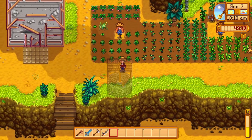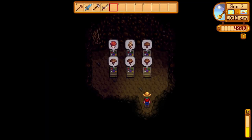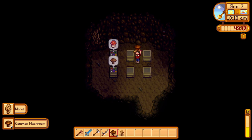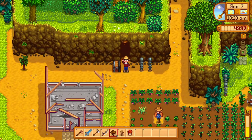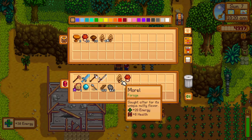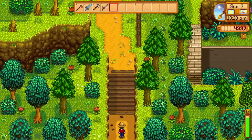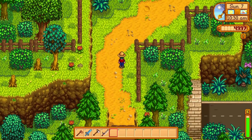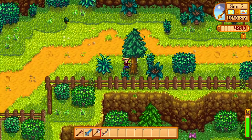Away we go. Let's stop in at the mushroom cave — thanks to Demetrius we have some lovely mushrooms. We'll eat some of those to restore a bit of energy — very nice. Let's go say hi to Robin and build ourselves a chicken coop. This is a little earlier than I tend to build it honestly, but that's okay.